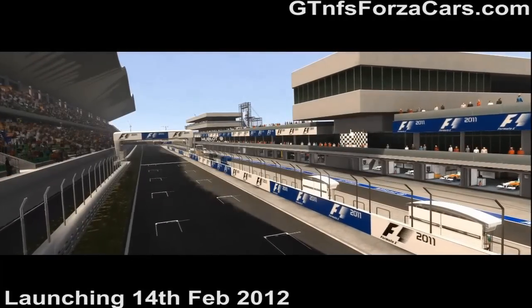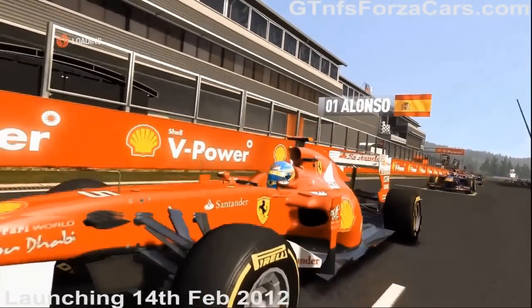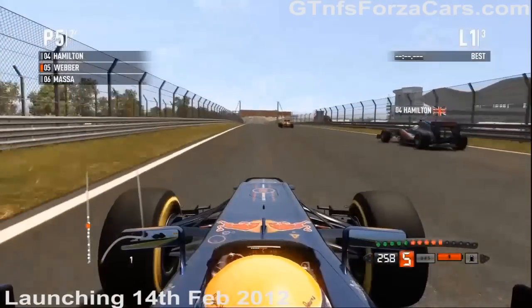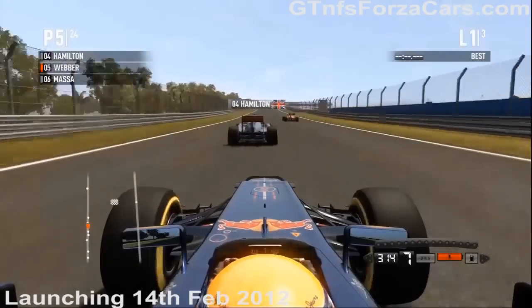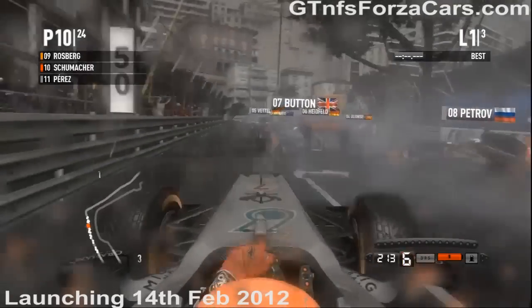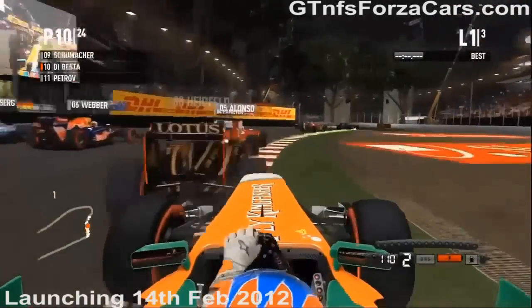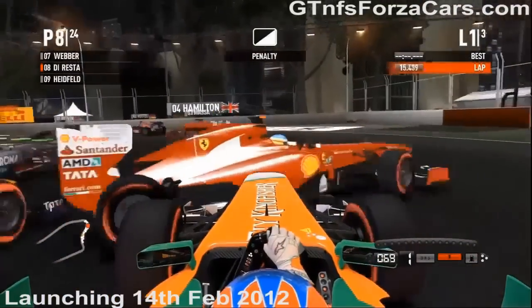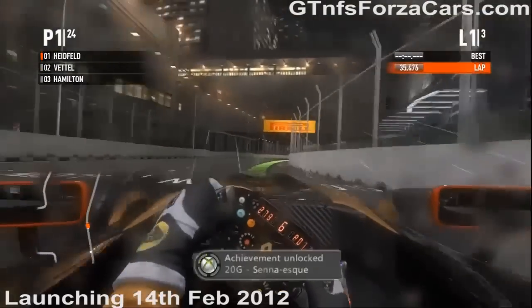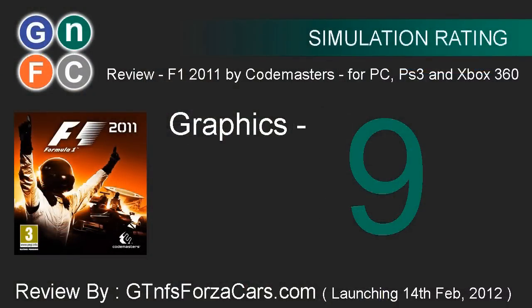Now coming to graphics. The graphics of Formula 1 2010 were great and 2011 just improves on that. You can see how cinematic it is — the lighting effects, the 3D models, everything is just perfect. We are riding a Red Bull. This is Monaco, which is very difficult, and penalties are always waiting. This is Singapore at night — again, very realistic. You can see the collisions and everything seems very real. It's Singapore at night and it's raining — just see the graphics. Graphics: we give it a 9. Very, very, very well done — outstanding graphics.